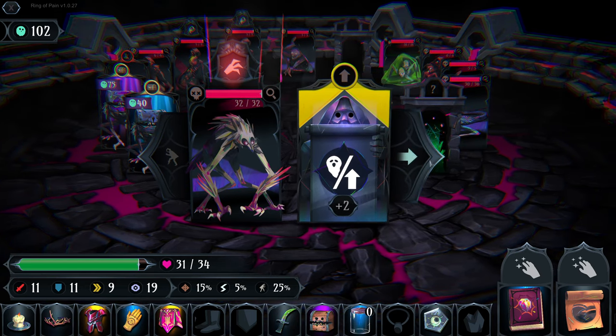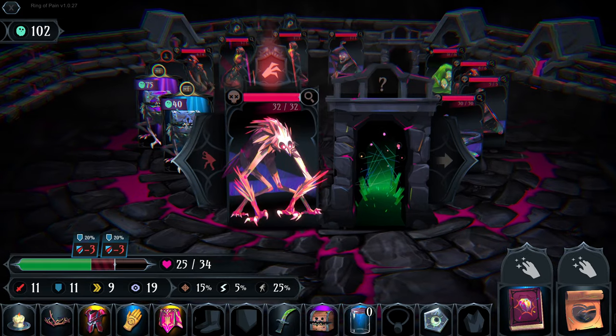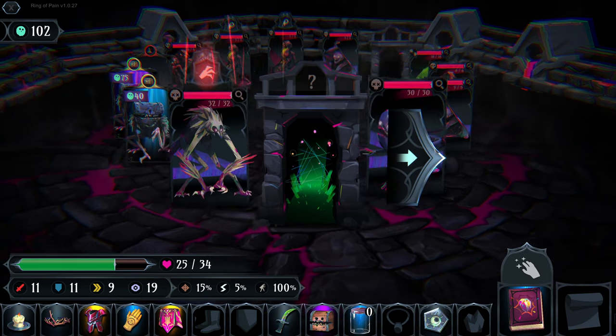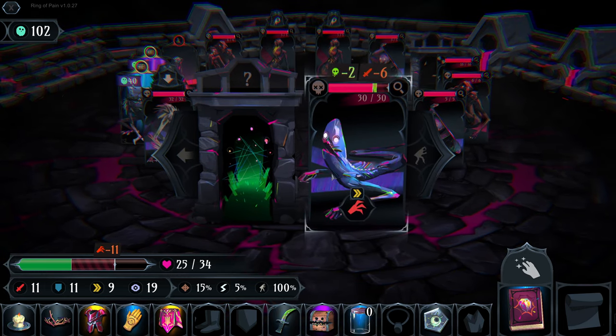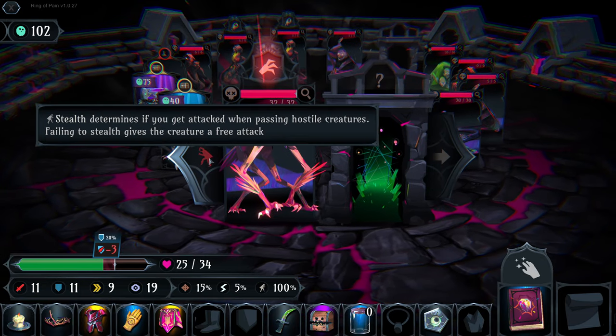Do we risk it? We do. The Skulker has much higher speed and is going to do significant damage to us. We put Shadow Step on so we can sneak past if needed. Is there any reason to go anywhere else?